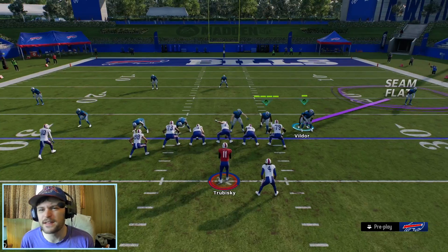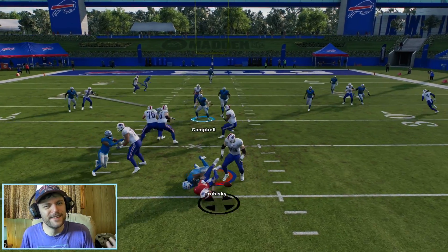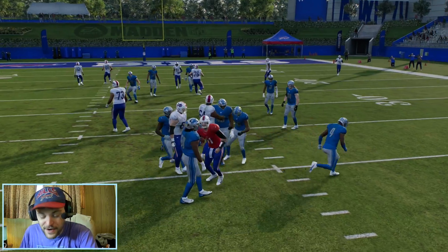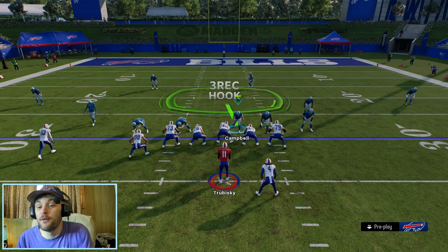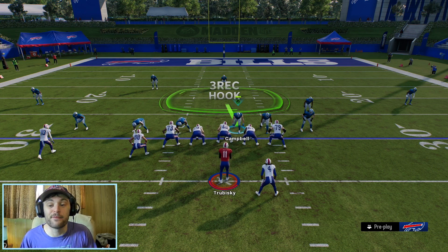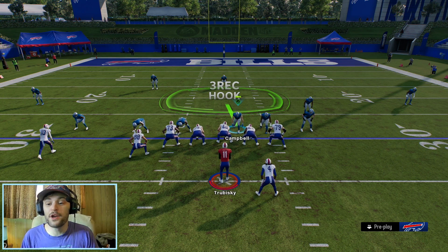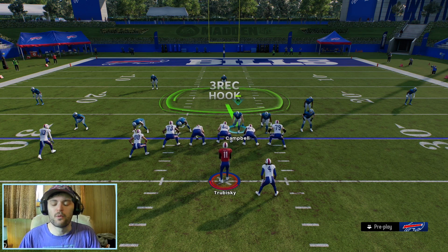A lot of the times you do get that looper edge heat, but we're also getting the B-gap come through a good amount of times, which is even better. Very nice blitz from the Dime Sugar Weak formation — maybe my favorite blitz I've found this year. It's only sending three, dropping eight — basically a simulated pressure that comes in around 80% of the time. Super simple blitz, easy to set up. You've got to set your coverage up behind it, but this blitz is very nice and very consistent.